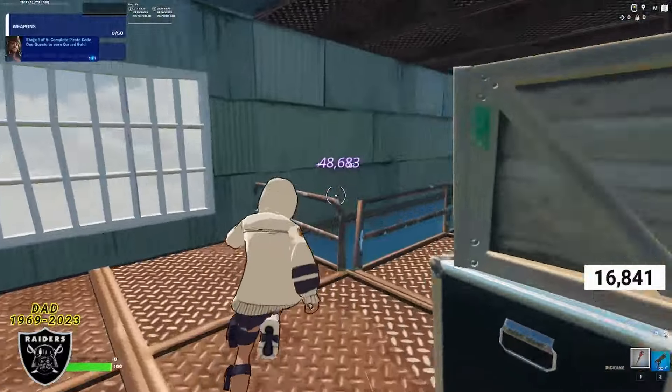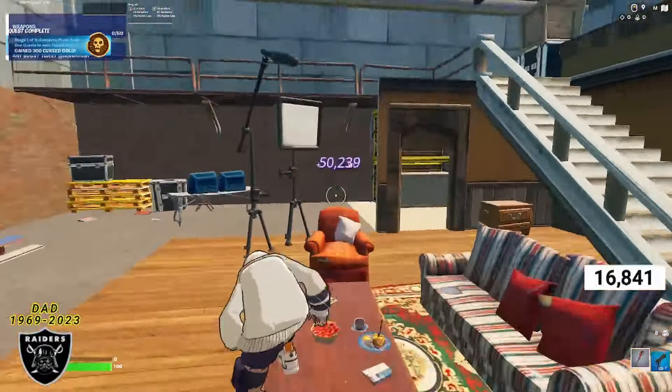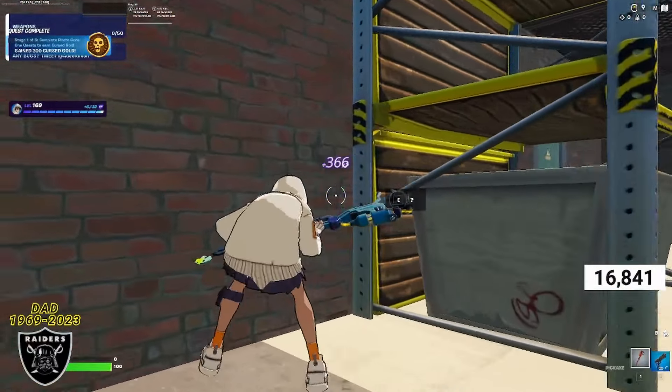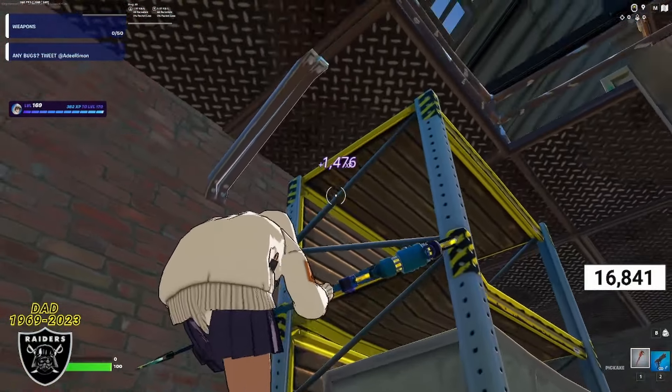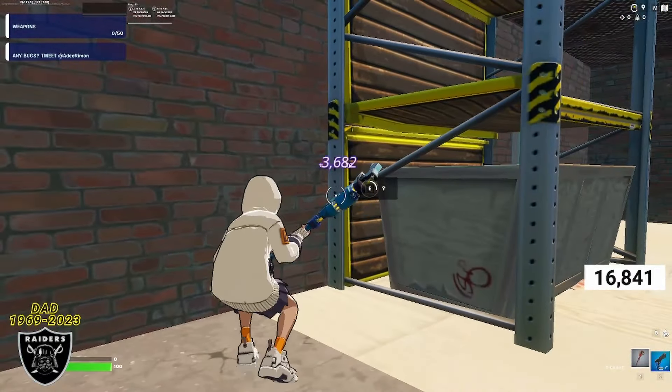Moving on to the last XP boost on this map, go down the stairs or jump — it doesn't really matter. Once you're down on the bottom level, look at the corner up against the wall on this metal crate in the back side of the map, and that's going to be your final XP boost for this video.